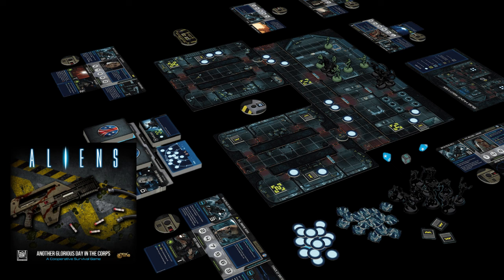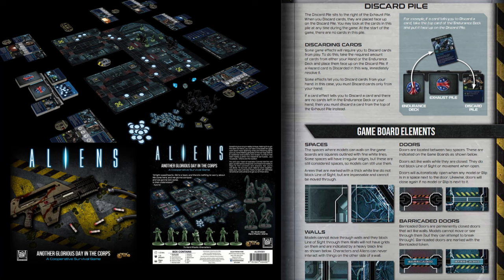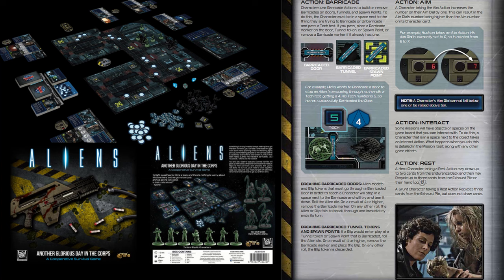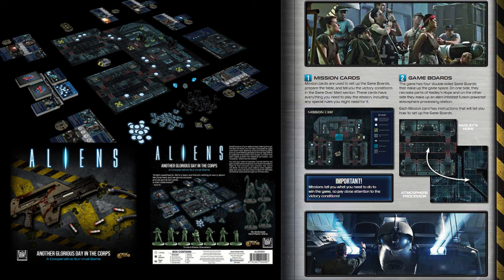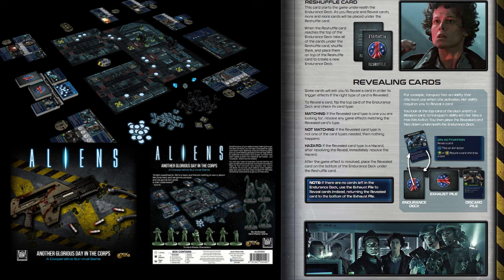If you prefer to play with figurines, Aliens: Another Glorious Day in the Corps may be more suitable. It is a brilliant, well-crafted game for one to six players, age 14+. In this cooperative survival game, you and the Colonial Marines infiltrate Hadley's Hope colony to search for survivors and seek answers to what happened while fighting relentless xenomorph ambushes. The game contains three modes, and players can play up to six different missions taking them into different areas of the terraforming facility.